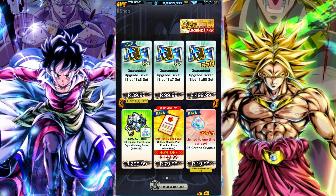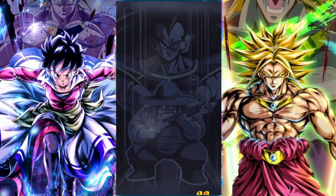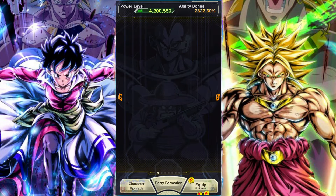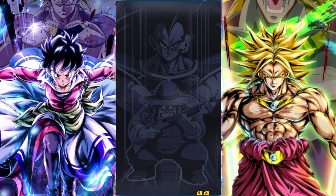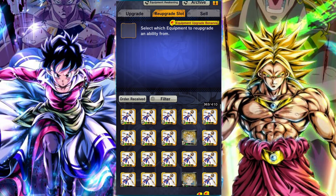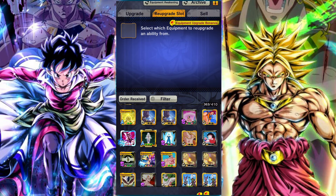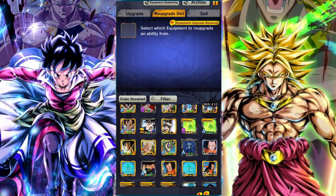I think the most helpful situation for the slot one guaranteed upgrades is for awakened gear. For people who don't know, awakened gear is when you have to take gear pieces and randomly awaken them again to get an alternative version of a piece of gear, and a lot of the time getting the first slot on this to be orange or red is incredibly difficult.